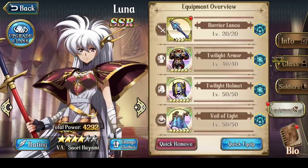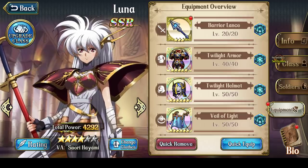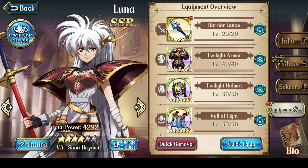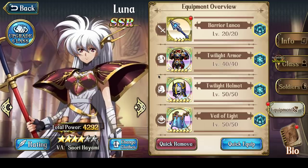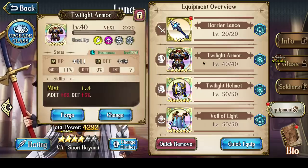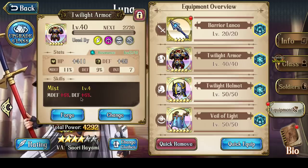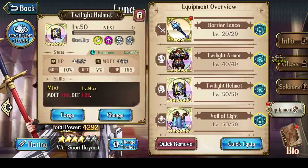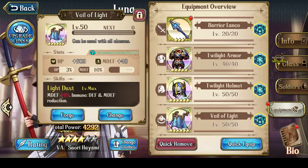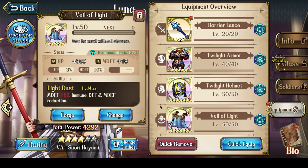Now let's talk about equipment. This is the ideal set for Luna if she is in her melee form. You want Twilight Armor and Twilight Helmet, because they both increase defense and magic defense. Then the third item you want is Veil of Light, which gives more magic defense and gives her immunity to defense and magic defense reduction.